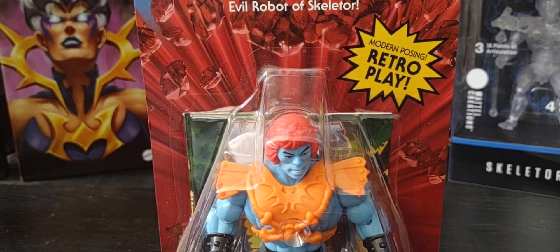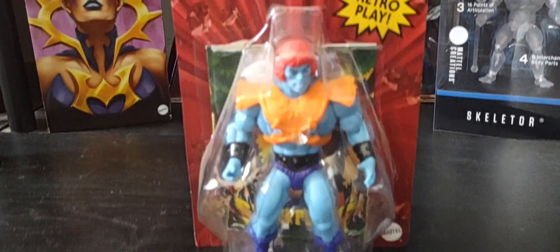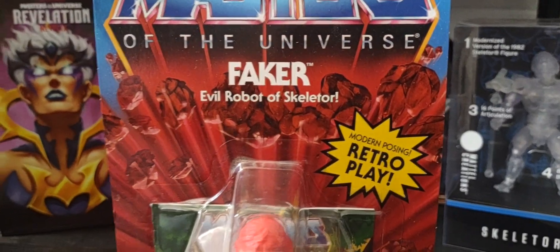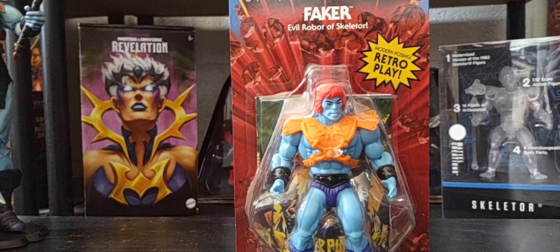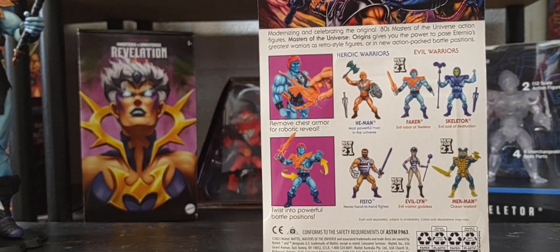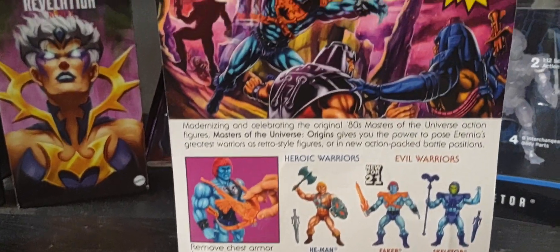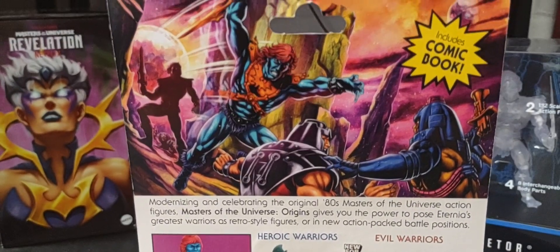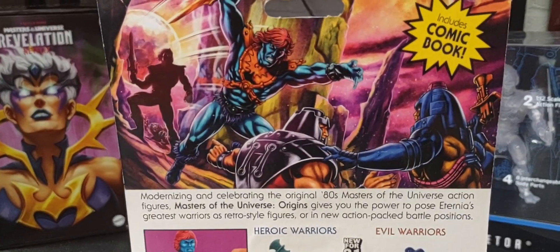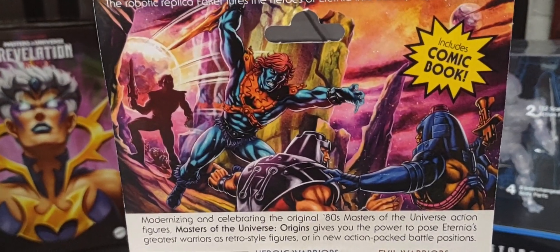There's that classic card back that we all remember from the 80s with those exploding red lava rocks. We'll flip around to the back with some beautiful artwork. I absolutely love the fact that Ram Man and Man-E-Faces are visible in the background. That's He-Man — or rather it's Faker — about to launch a surprise attack.